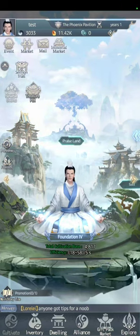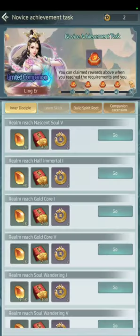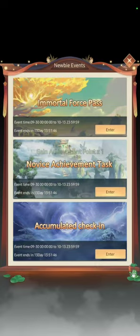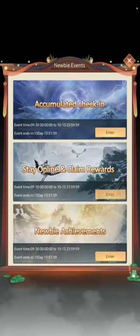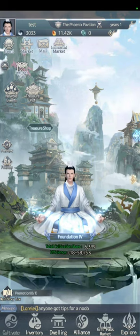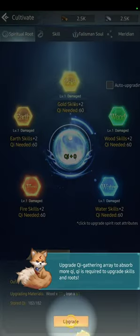Hello everyone, welcome to my cave. This is the second part of the Earth tutorial for new players. First, let's go to newbie events because we have some achievements done — just claim them. Always claim everything you can. We have the preview here, and we still have something to collect, like the 20 minutes playing reward.